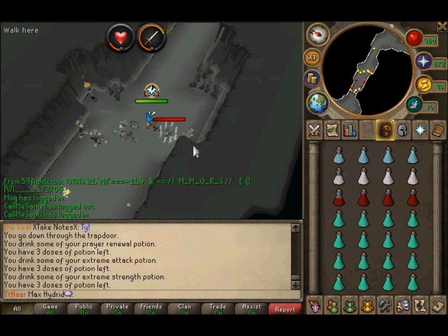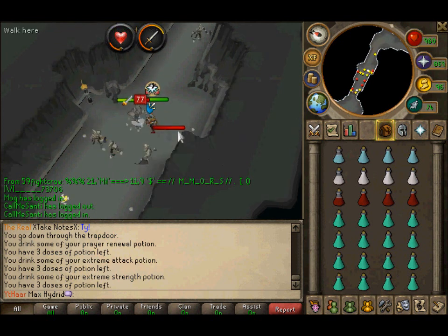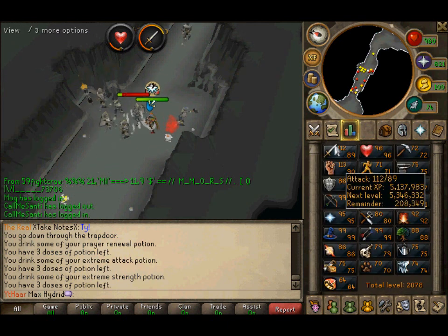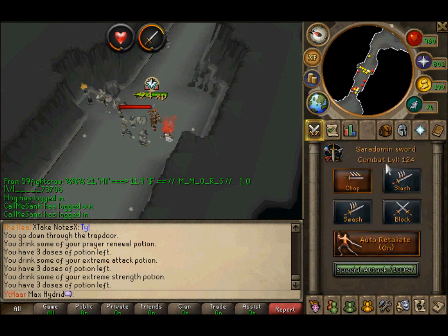This ranges from 100k to 200k experience per hour. I'm probably going to be doing this on a Double XP weekend because I want to get max combat. As you can see I'm working on Attack because I need 200k experience to get 90 Attack. Once I get 90 Attack, after that I'll be 125 combat.